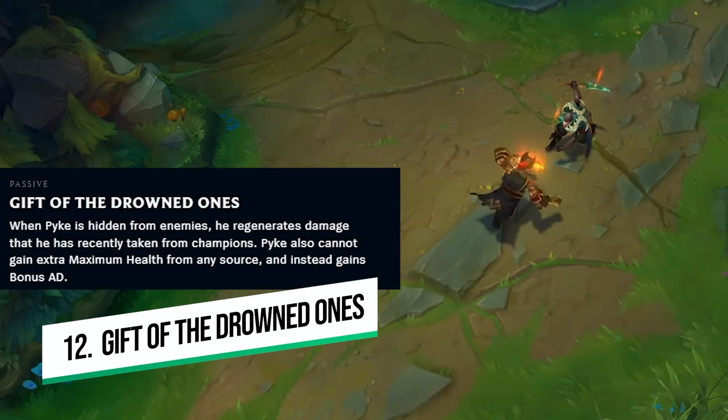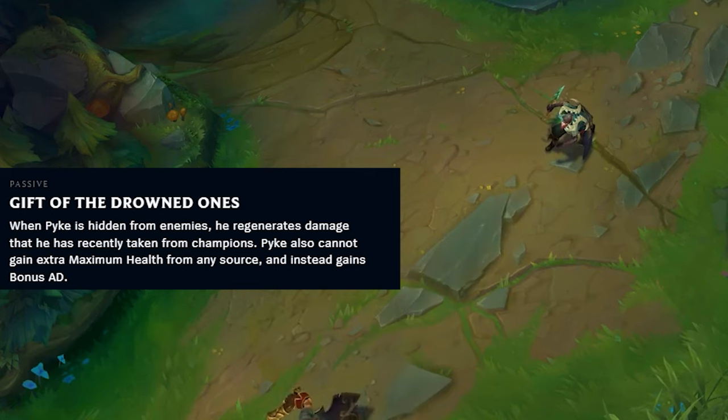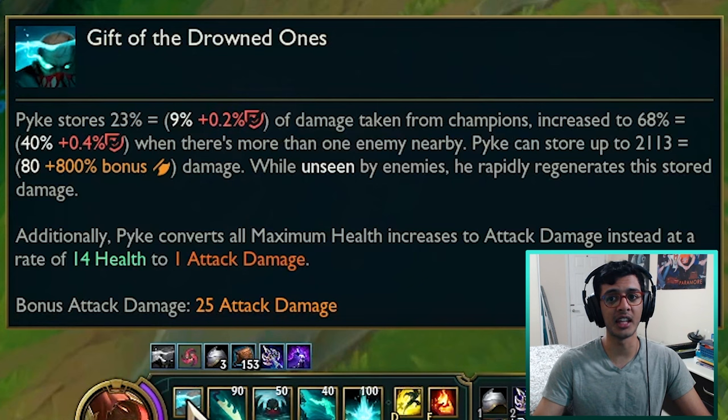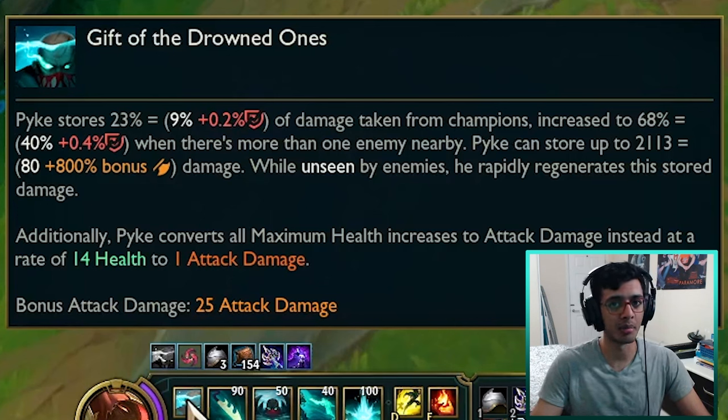Number twelve is actually about Pyke's passive. Pyke does not gain HP when you build HP items - instead he converts that bonus HP to attack damage, but as the wiki states, each bonus HP you buy is only 93.75% gold value compared to buying AD directly. So you can buy shield items on Pyke, but generally stacking a lot of HP is not that useful - that's why you buy AD and lethality, because he scales with those items.